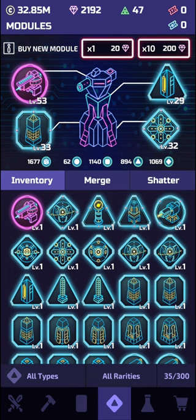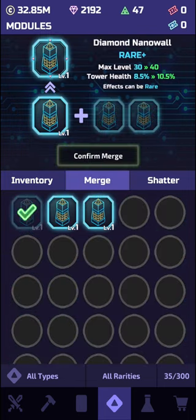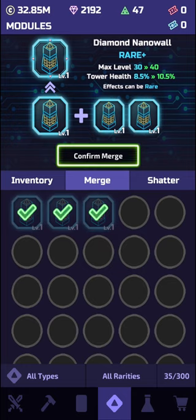Now there are only three more things I need to talk about: merging, rerolls, and epic abilities. Let's start with merging — don't worry if you're not ready for this yet, it can still be useful to see the process. When it comes to merging rare modules, you need to have three of the same module to make it become a rare plus. It's very important to keep all of your rare modules from now on to make better modules down the line. Here's an example of merging three rares into a rare plus — you can see the improvements in the top right.